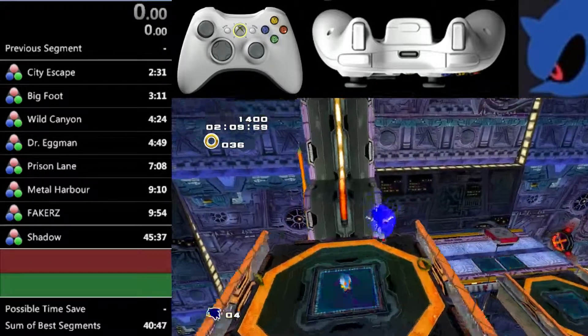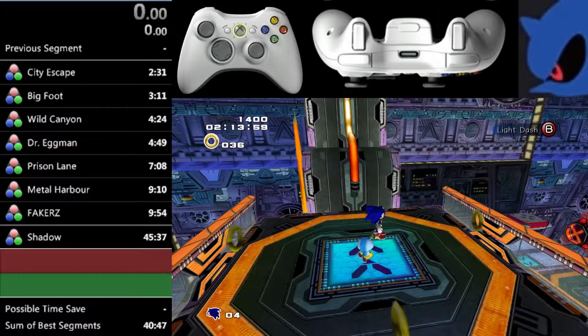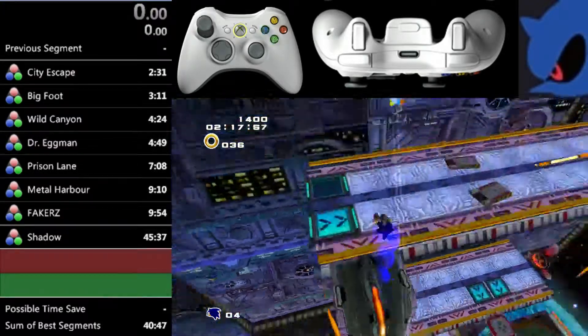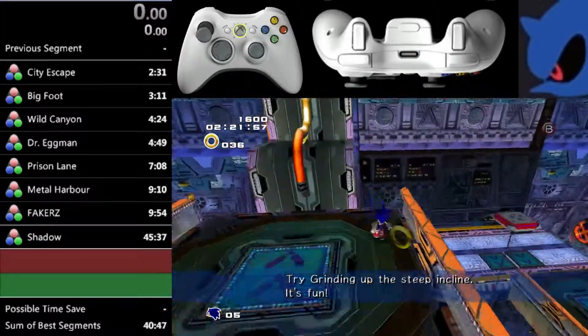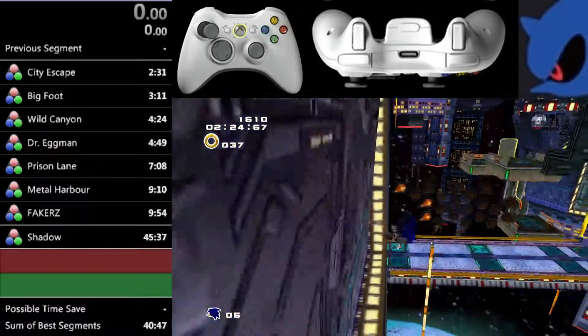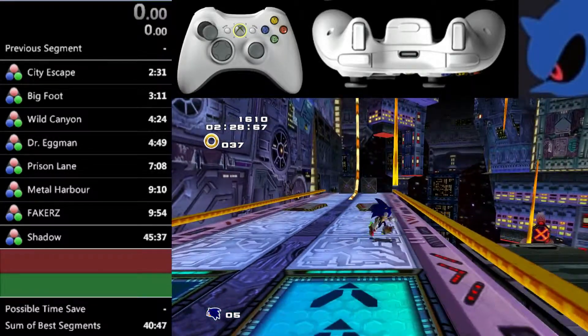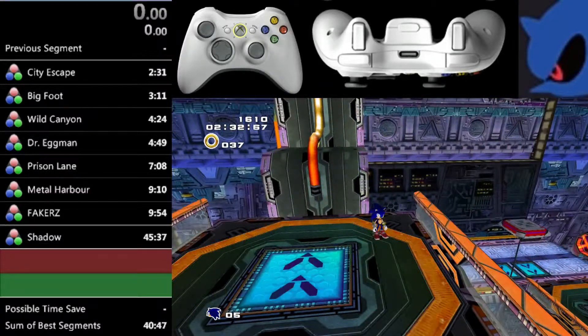Basically what it takes is getting on this rail with a lot of speed, using it to change your gravity, and flying at the wall with a lot of speed. And what it looks like is this — as you can see, I'm just running around in the wall. That's how it's supposed to look when it's done correctly, but there are a lot of pieces that go into it.